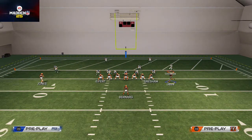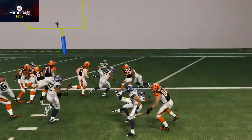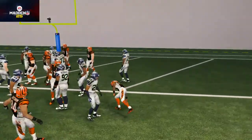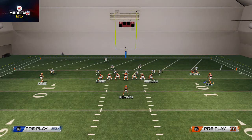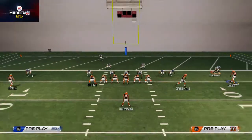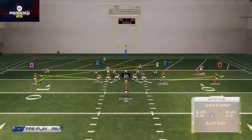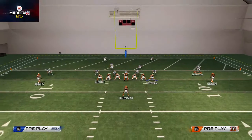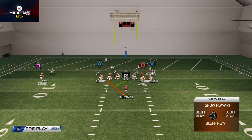You can play mind games — you may motion over to the left but then run it back to the right, just to mess with their mind. You bring Green across every single time on the run and either run it left or right.